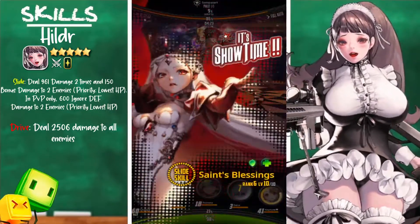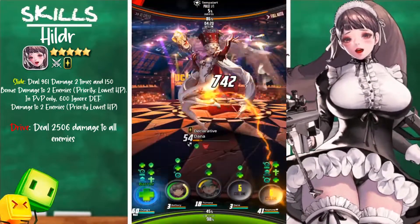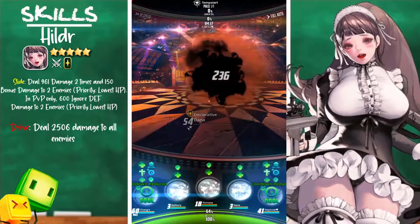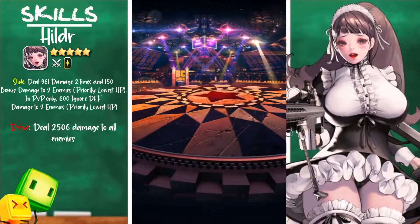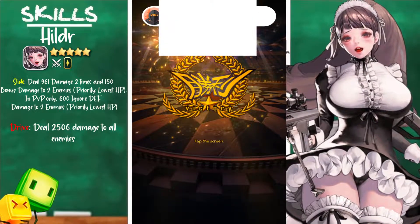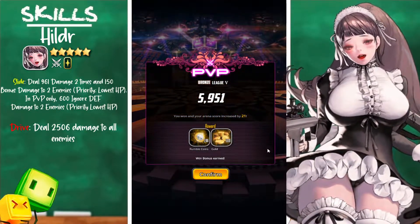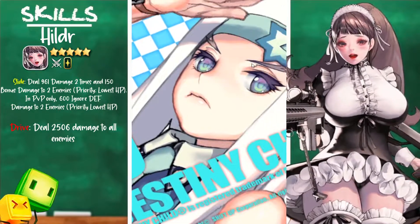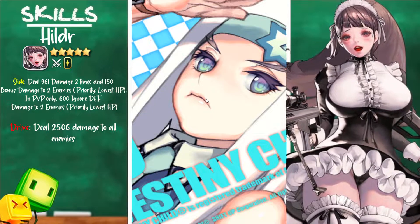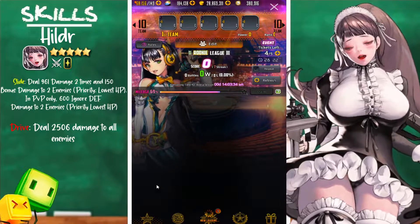Now let's go over why she is amazing for PVP and why she is one of the top attackers for Devil Rumble. First, she's pretty hard to obtain since you can only get her from the House of Reincarnation. Secondly, she has an amazing PVP-focused skill set overall. Third, her slide skill is a four-hit slide, and her tap skill has a 70% chance to grant Focus, giving accuracy up and 100% crit chance. Lastly, she targets lowest HP enemies and deals bonus damage to them, making for faster PVP matches overall.